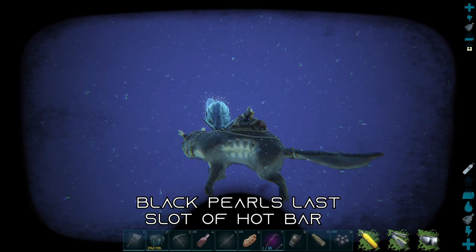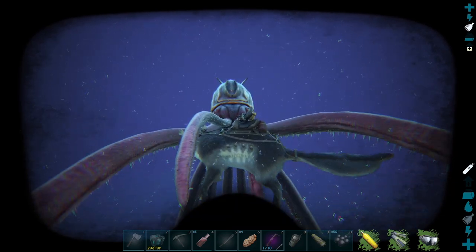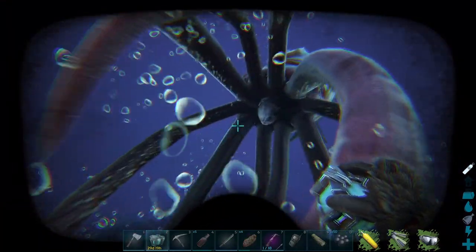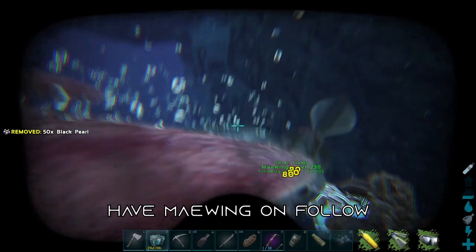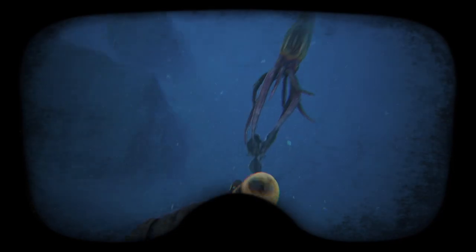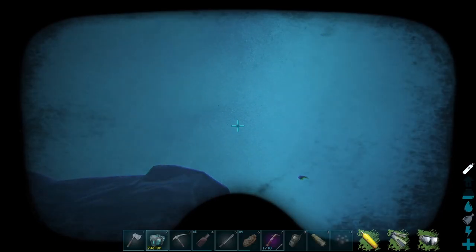Make sure your black pearls are in your zero slot on your hotbar. Once it has you in the tentacles, dismount and swim up to approach the beak and feed it the black pearls. Make sure your Meiwing is on follow and swim straight up — that way you're more likely to get the squid to de-aggro on you.